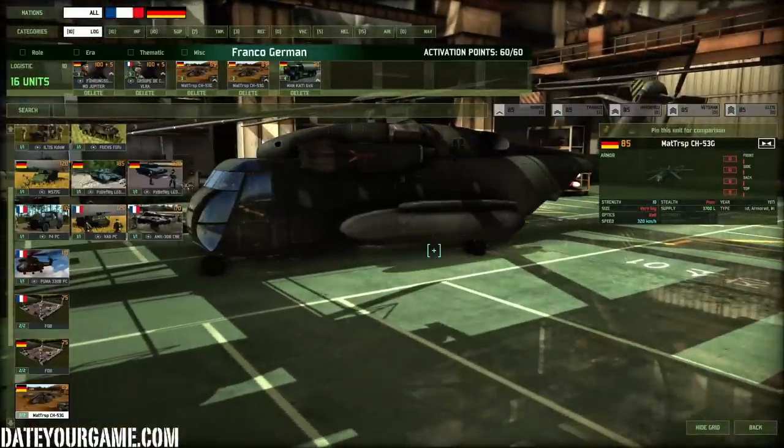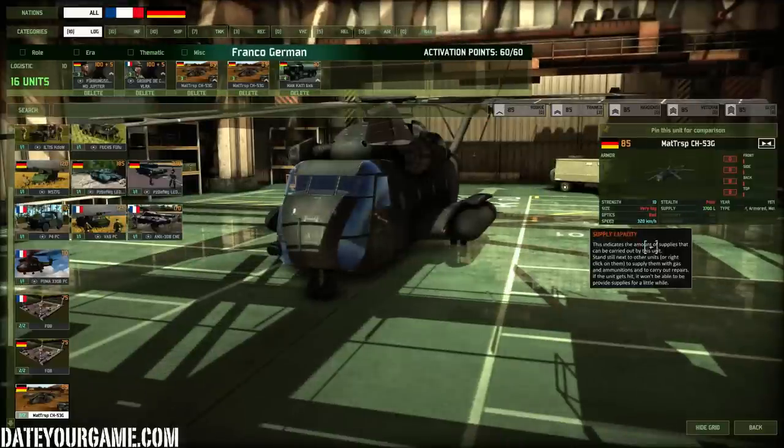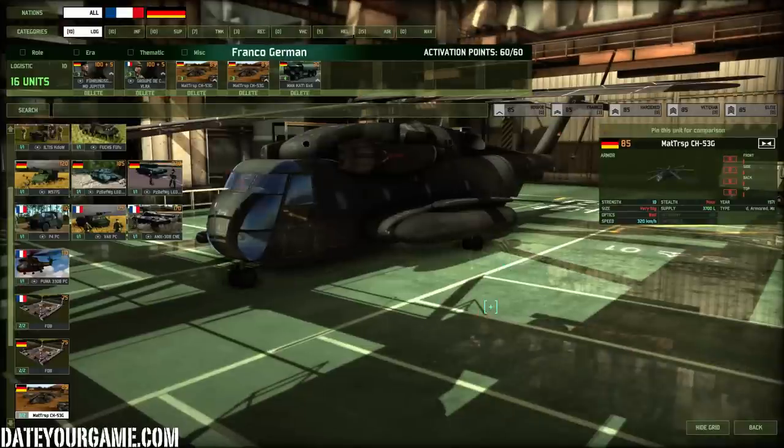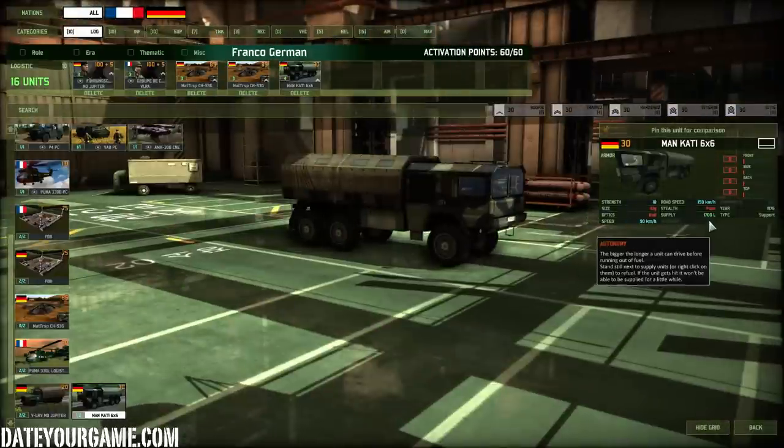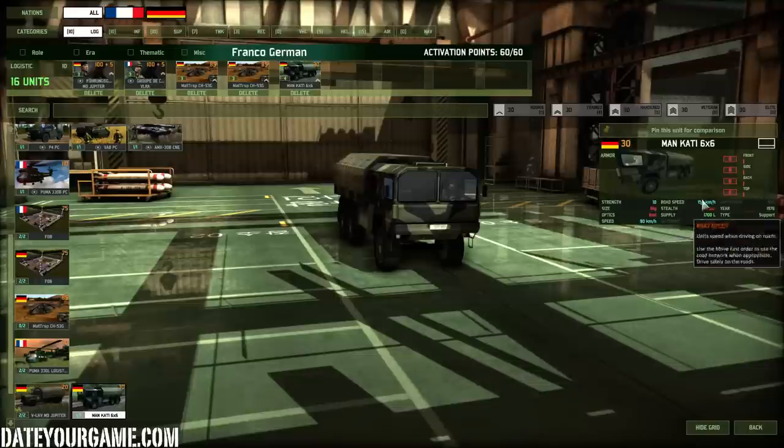I'm using the Matt TRSP CH-53G, which are supply choppers with 370 liters of supplies. Very practical and adequate to resupply all your units for a long time. No matter the context, it's just a matter of making them land where they are not exposed to enemy fire. Then I'm using the Mankati 6x6, which is an okay supply vehicle — good amount of supplies, pretty fast, and you have four of them. This is the kind of supply you bring in zones where there is anti-air coverage so the chopper doesn't do the job.